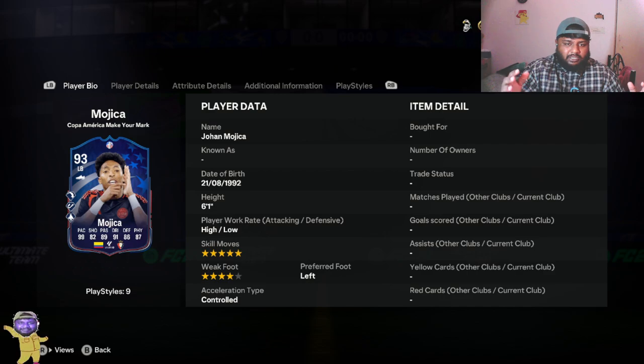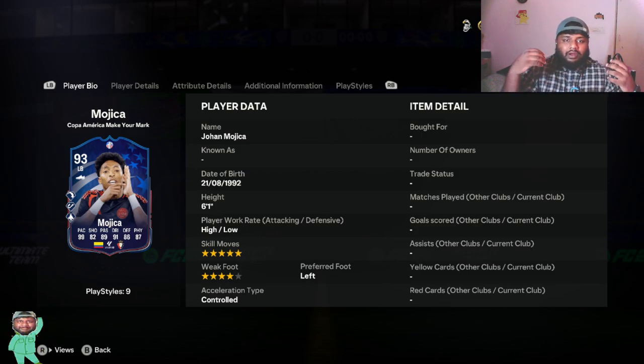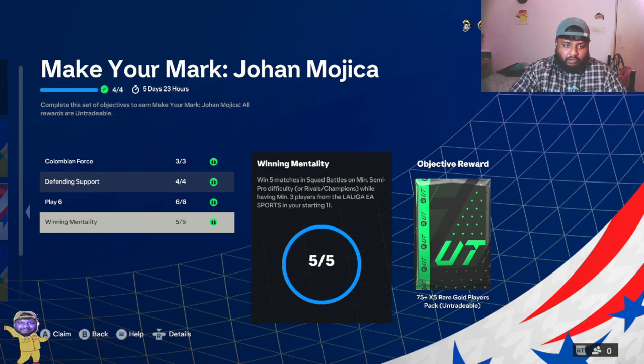This is an objective player, so you have to complete four different objectives to get this card. We're going to look at those objectives, then get the card, look at his stats in depth, put him in a squad at left back, and play him in game — whether the stats are true to the card, whether he's overrated or underrated. We'll be deciding that at the end of the video. Let's get started.